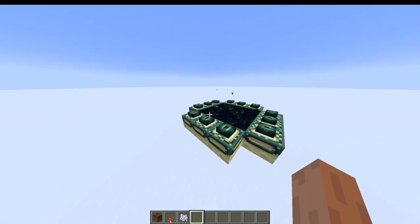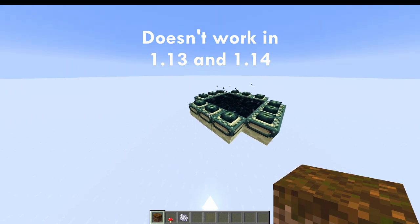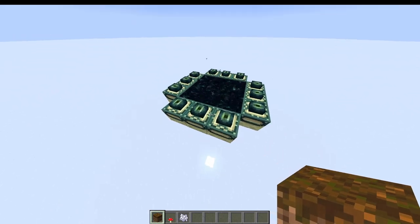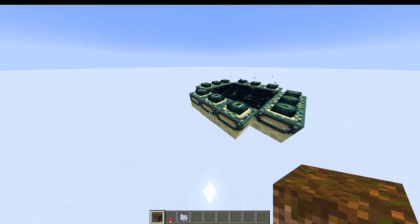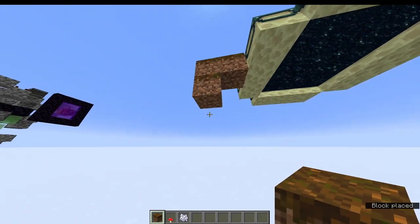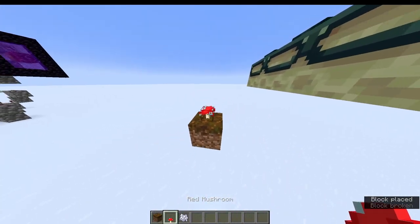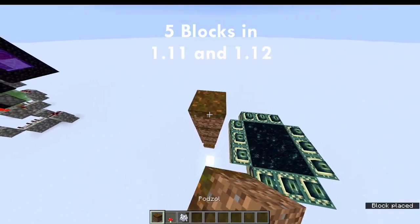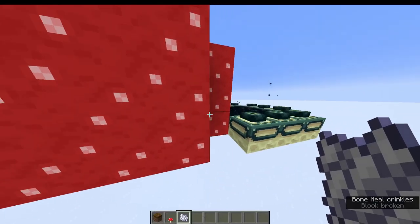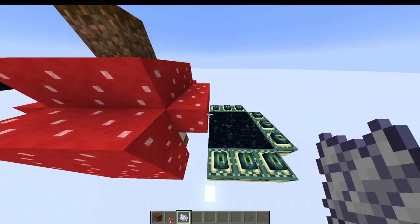The method to remove the portal frame I'll show doesn't work in 1.13 and 1.14. In those versions you have to do something similar to removing bedrock, which is much more complicated. For this method, build 3 blocks like this and down here a podzol block. Place a red mushroom on that block and 4 temporary blocks, then a 5th block, remove those 4 blocks, and bone meal this mushroom so it grows into the frame. And you have removed the frame. Repeat that on every side and you have a frameless portal.